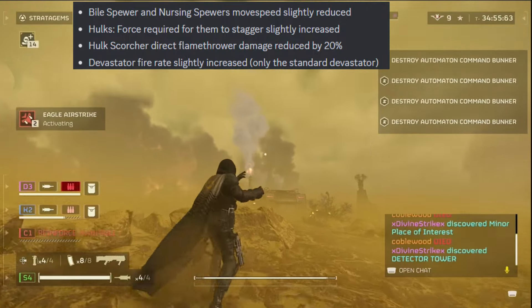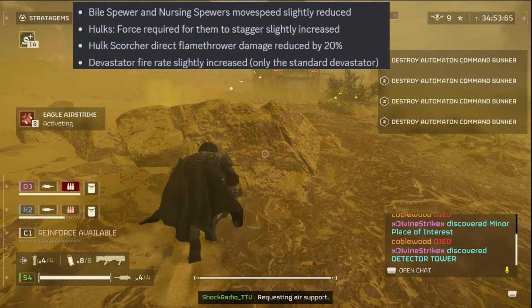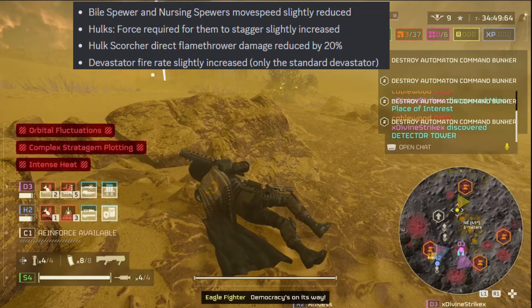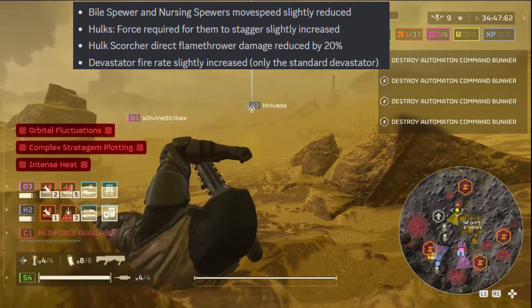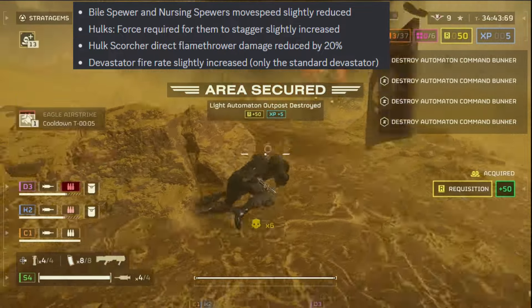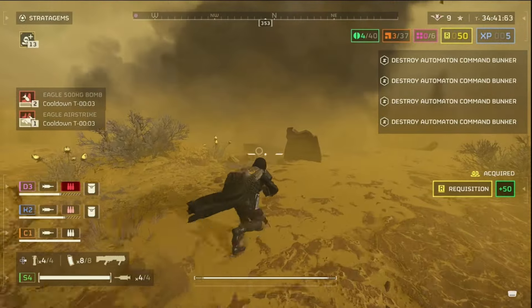Hawk Scorcher — direct flamethrower damage reduced by 20%. That's great news. A lot of people were getting instantly fried by the Hawk Scorcher, so no more of that. Devastator fire rate slightly increased — only the standard Devastator. That's not good. So bots are getting buffed.